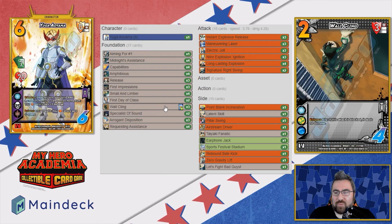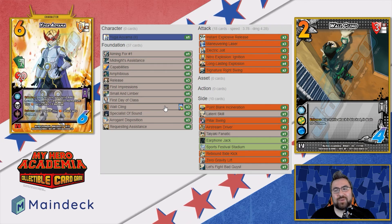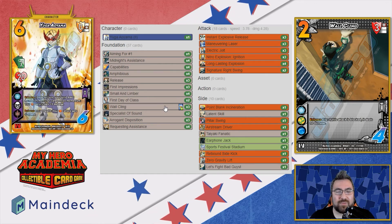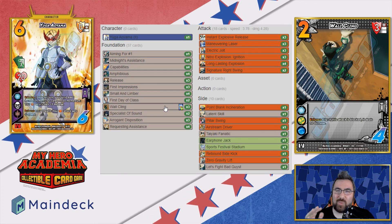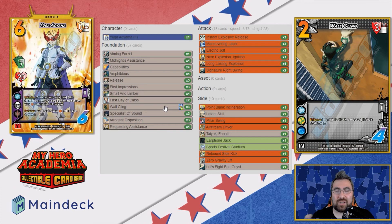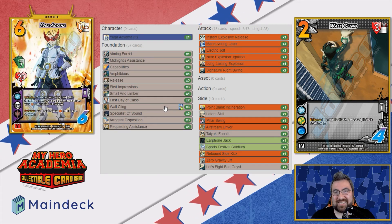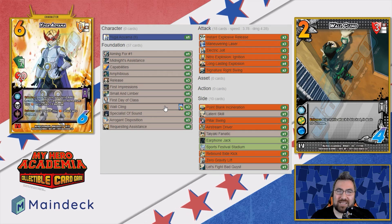We got three copies of Wall Cling. Everyone knows what this card does — flip: if the attack is blocked, it deals no damage. It's perfect for stopping throws. I've thought about bumping it up to four because we're a little weak on low blocks and our high blocks aren't super high either, but we have a ton of great mid blocks. Having more Wall Clings would ensure we don't necessarily care about the low amount of low blocks.